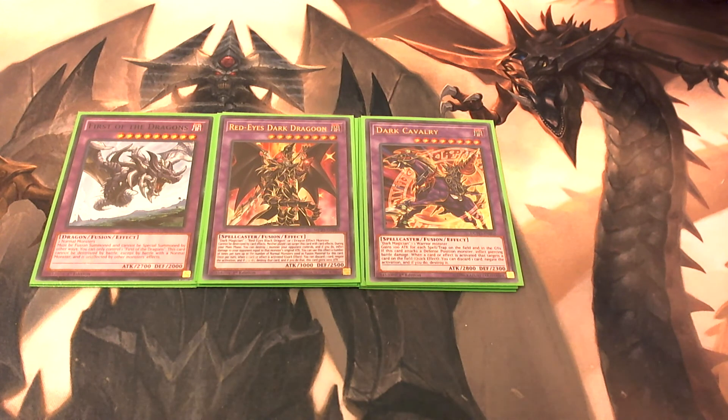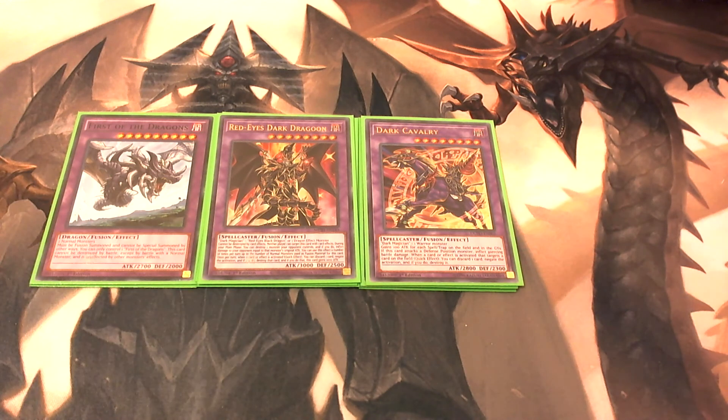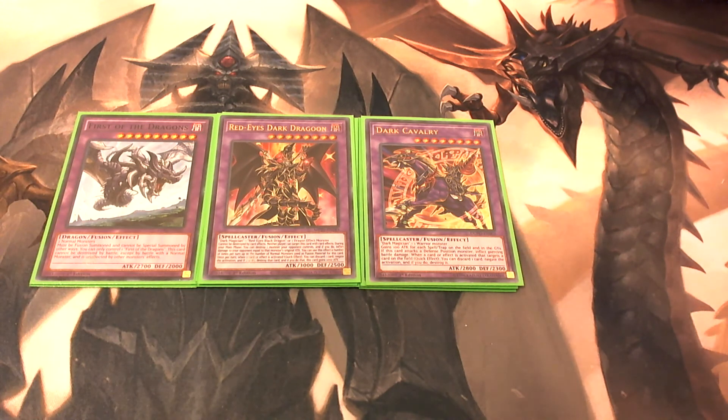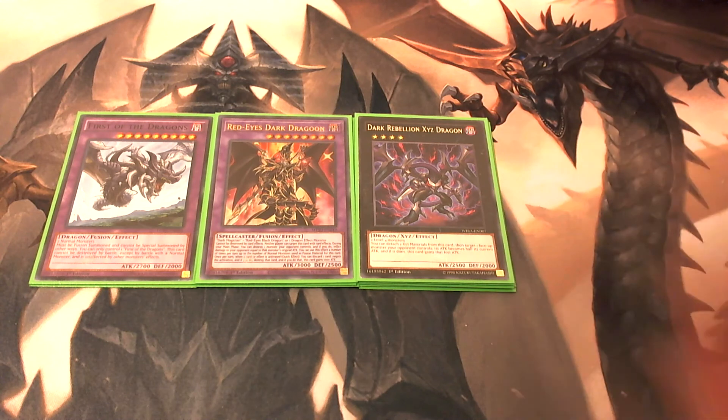And that attack boost never goes away, so between Red-Eyes Dark Dragoon continuously increasing his own attack and some of your equip cards, he will get very, very strong. Then we play one Dark Rebellion XYZ Dragon — he's rank four, so he works well with your Amazoness Swordswoman and Danger! Mothman!